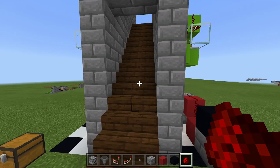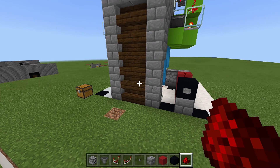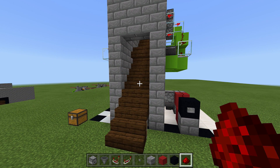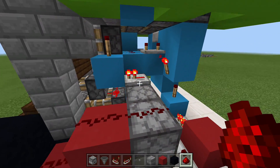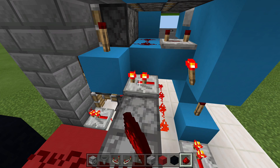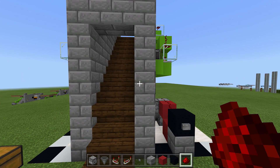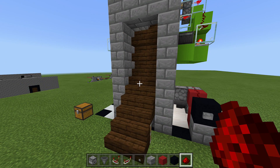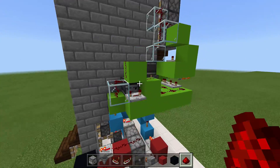The bottom button should be working. Click it and the staircase opens. There was a small lag — this repeater needs to be set to four ticks delay. Now when we click it, it looks perfect. The button is working down here.